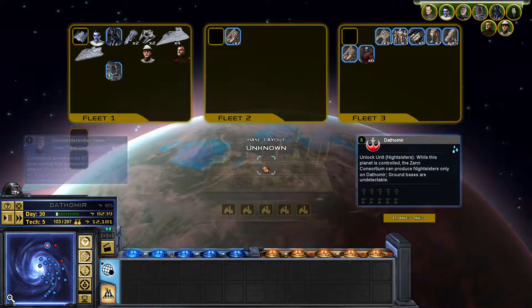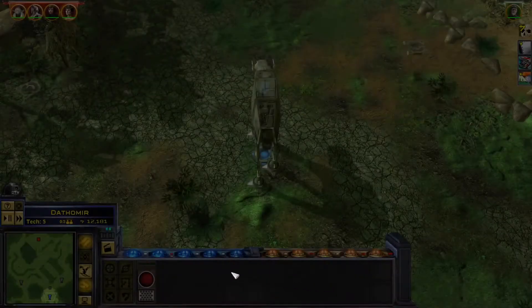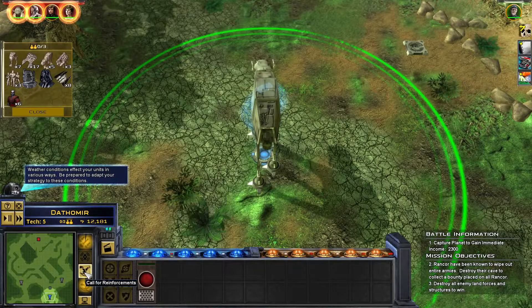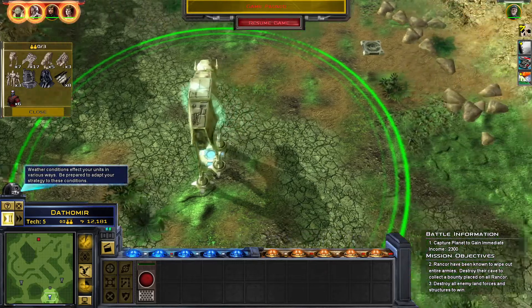We're going to start with Veers, as always. They have Yoda — okay, that's not going to be fun. They have Yoda, Obi-Wan, and Luke Skywalker. They're all on a... what'd you call it? Yeah, Dark Side Planet. I think that's right. Actually, we'll have to bring Vader.